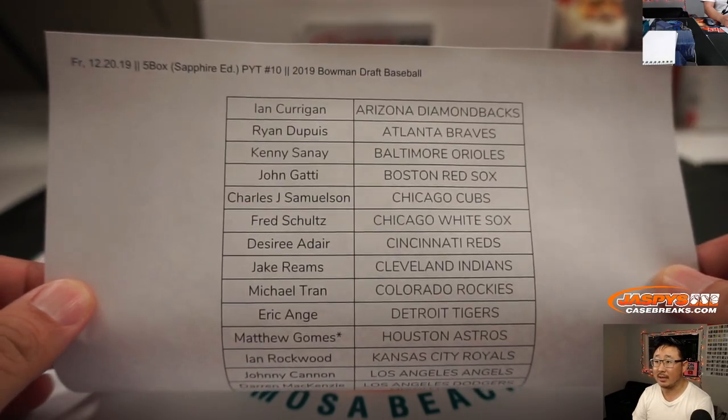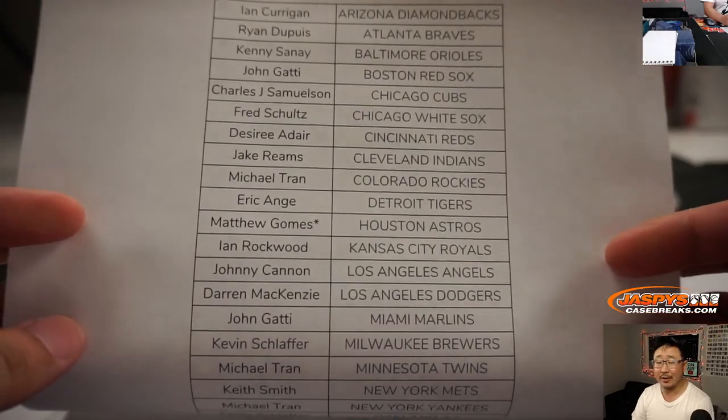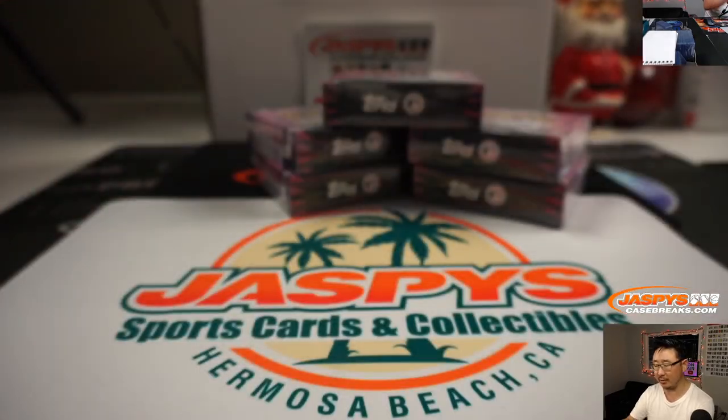Friday the 20th, 5-box Sapphire Edition, pick your team 10. Matt Gomes, LastPodMojoAstros. Thanks everyone for getting in, appreciate it. No Nationals, so we didn't sell them.